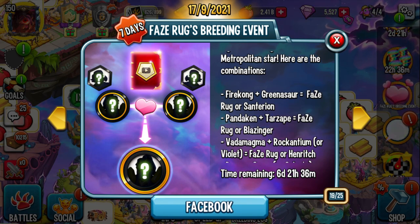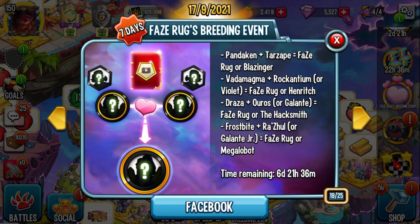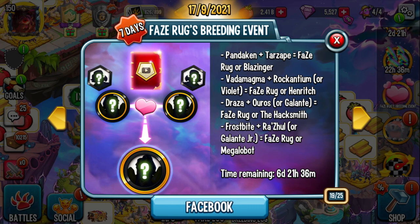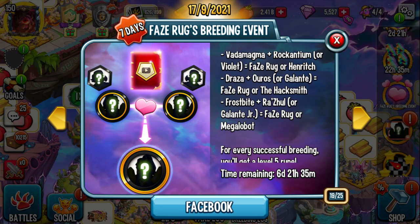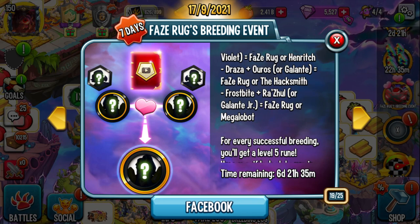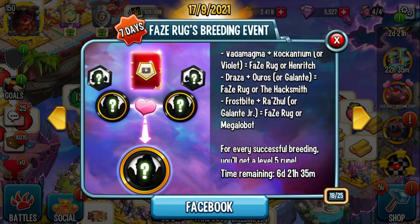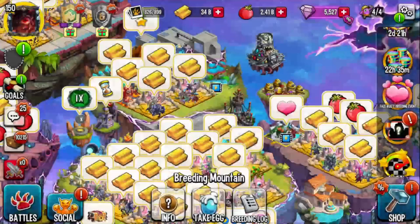If you breed those two, you'll get Blazinger or FaceRug. And there are some other combinations: Vata Magma and Rockantium — you could also substitute Rockantium for Violet. You can do Draza and Oros, or substitute Oros for Galante. And you do Frostbite and Razul, and you can substitute Razul for Galante Jr. You get Megalabot with that one, who's a mythic monster by the way — so if you're trying to collect some mythic monsters, you can go ahead and do that.